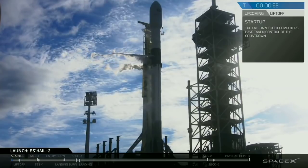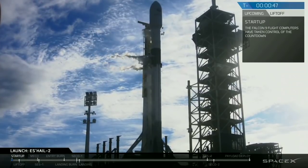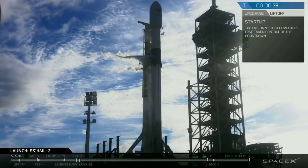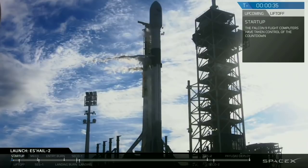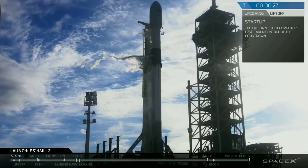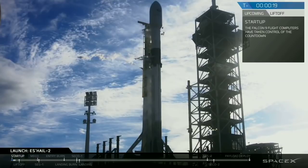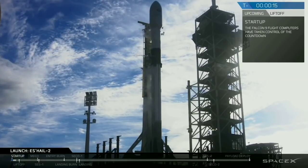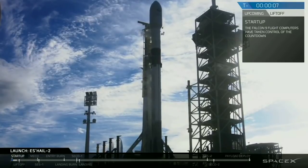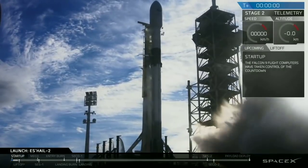Ground gas closeouts complete. Falcon 9 is in start-up. Stage 2 press for flight. Go for launch. Stage 1 coming up to start-up pressures. 15 seconds. Falcon 9 configured for flight. 9, 8, 7, 6, 5, 4, 3, 2, 1, 0 — ignition, liftoff.